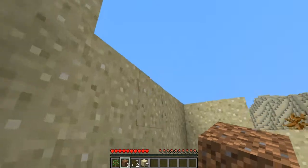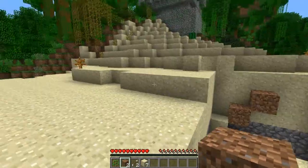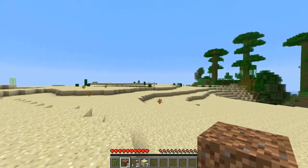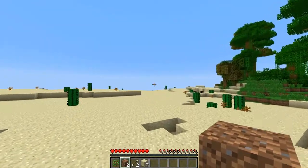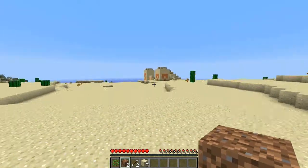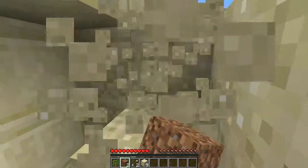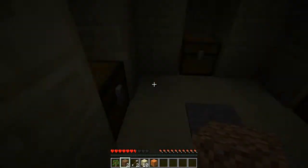But if you run this way, so one more thing - you have your jungle temple and your skeleton spawner. But if you run this way, you find a temple, a pyramid - same fucking thing.